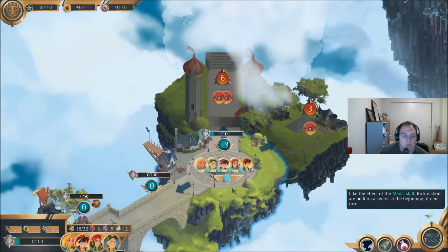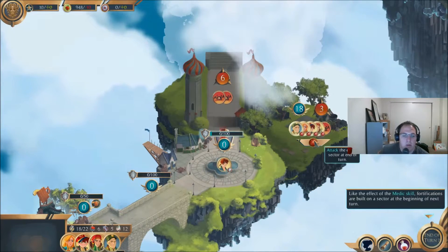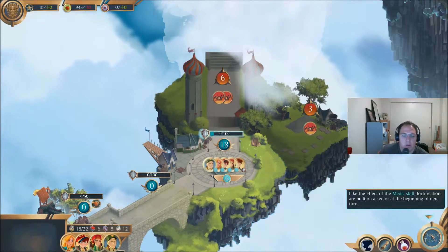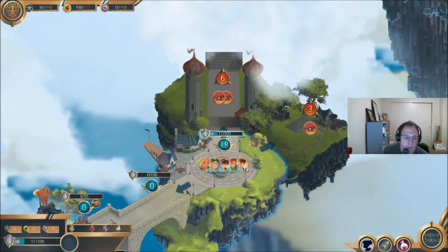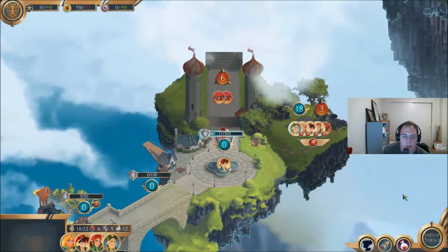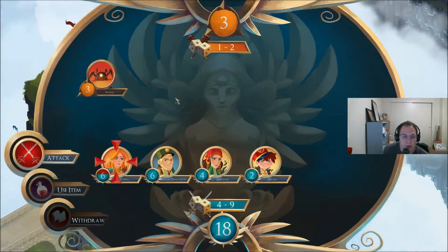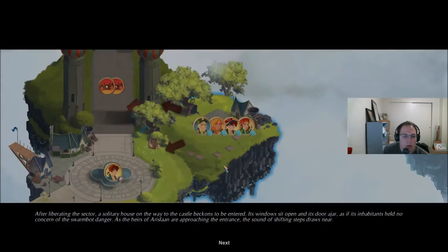The other four I will attack here. Maybe it wants me to keep everyone there for now. I think that's good. Attack. After liberating the sector, a solitary house on the way to the castle beckons to be entered. Its windows sit open and its door ajar as if its inhabitants held no concern of the swarm bot danger.